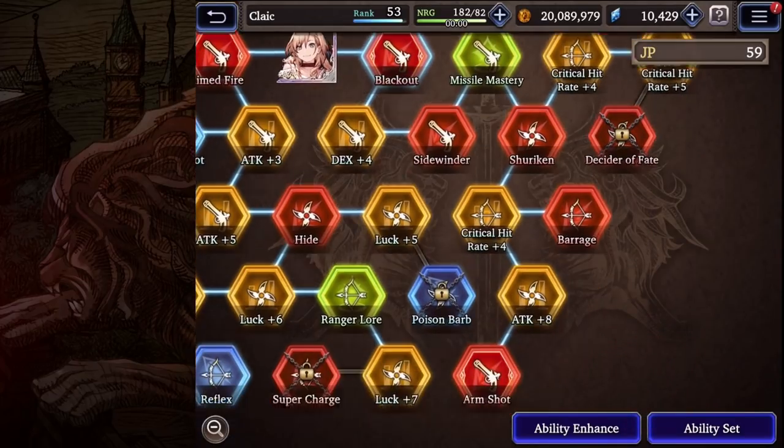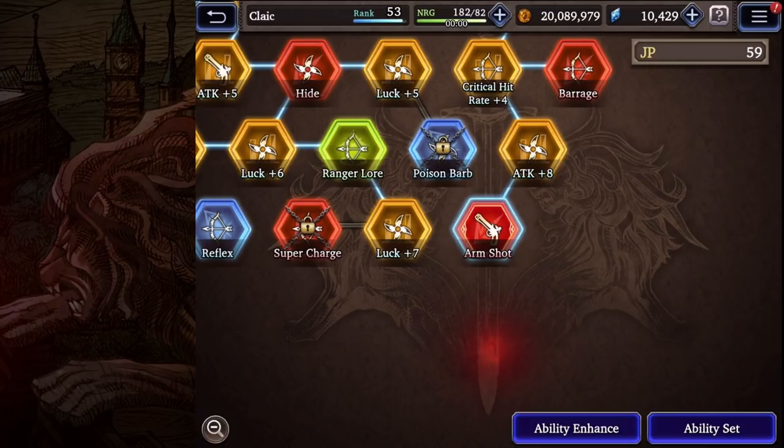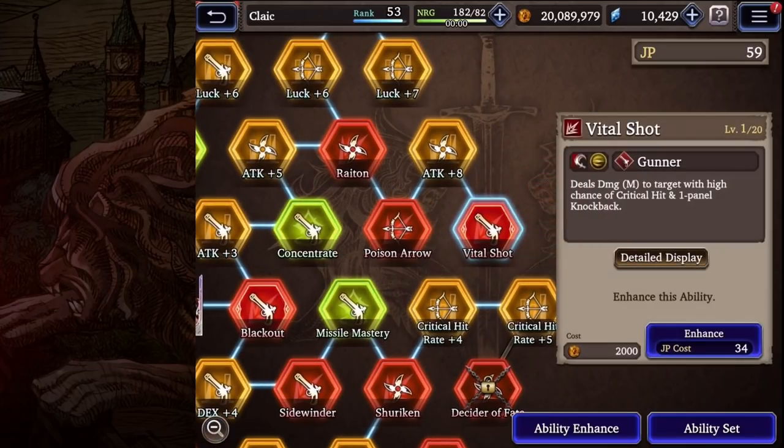Moving up, Vital Shot deals medium damage with a high chance of a critical hit and knocks the opponent back one panel. This is great for kiting — if the opponent is getting too close, hit hard with a crit and knock them back so you can reposition out of their range. Very, very good ability.